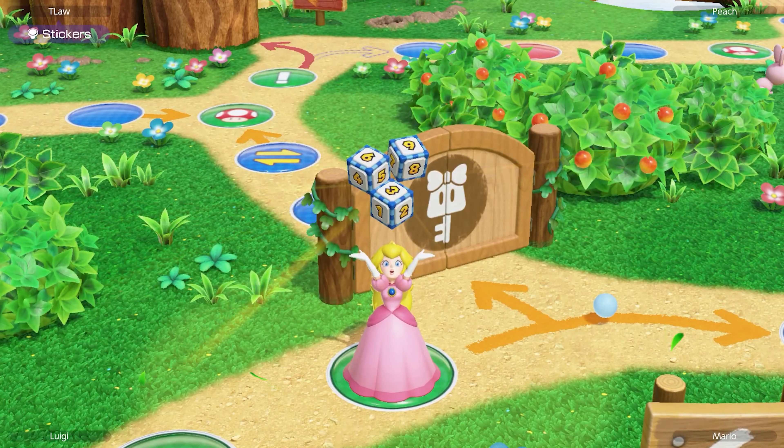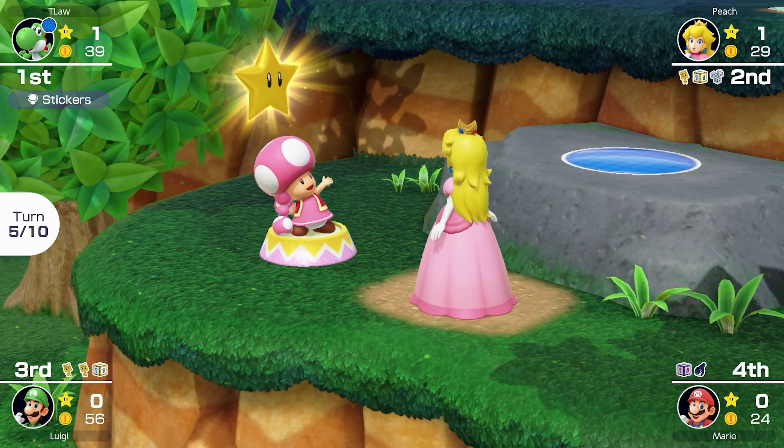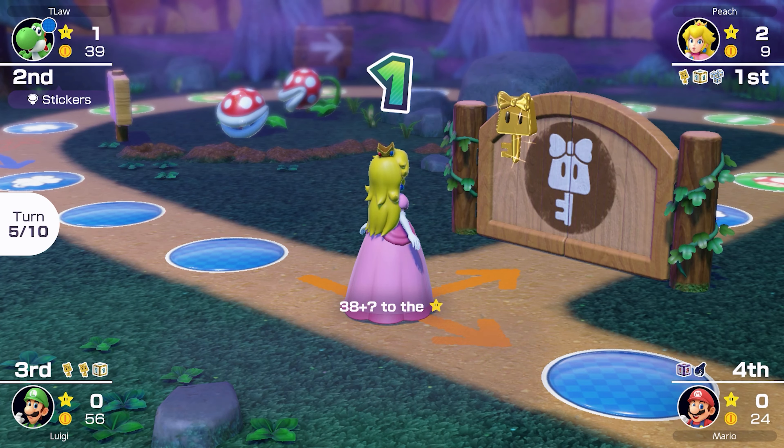Peach going for the star by the looks of it — she needs 22, so I think we're going to be all right. She would have to get very lucky. What is that? 27? Peach is like a little star thief today. First she warps with Mario, steals the star from Luigi, and now she rolls an insane triple dice and she's going to steal the star we were going to get. Although Mario was probably going to move it with a chomp call. She is having the match of a lifetime and I don't like it.